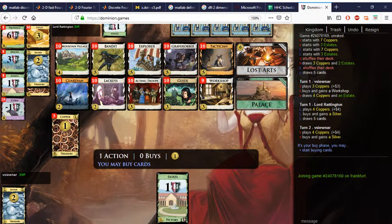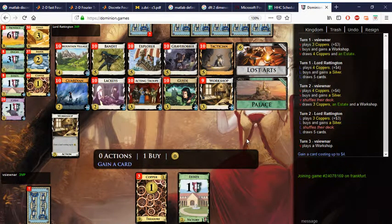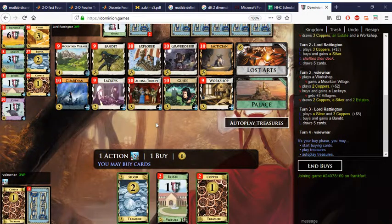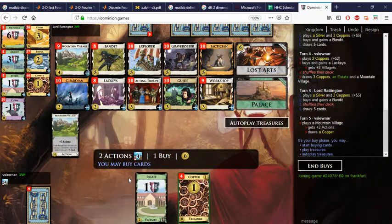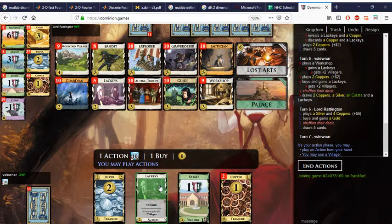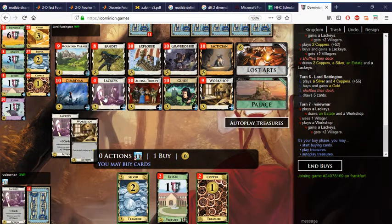I'll go ahead and take one Silver because we need to buy Lost Arts somehow. We'll take one Mountain Village — that should help us buy our Lost Arts — and we'll start getting Lackeys and hope we get to six soon enough. So we just pile on the Lackeys. This isn't the greatest Mountain Village scenario in the world but it's fine, we still draw a card at the end of the day.